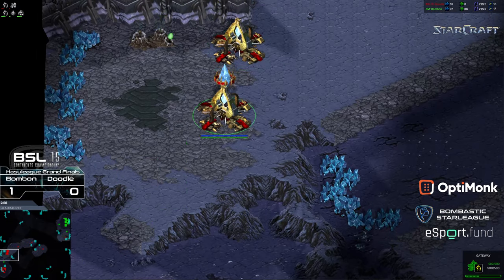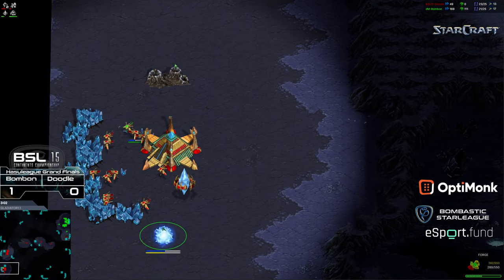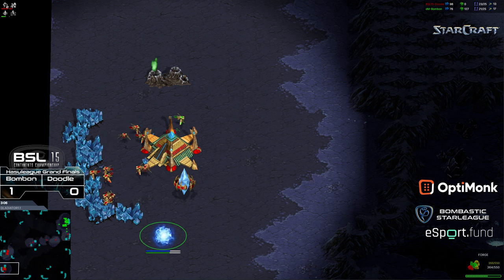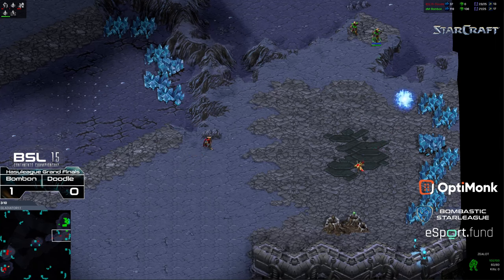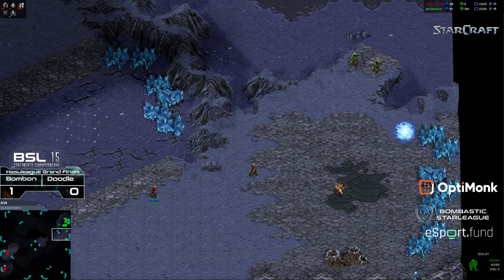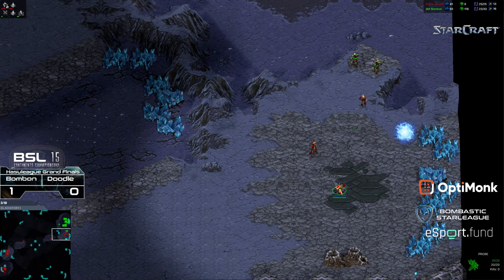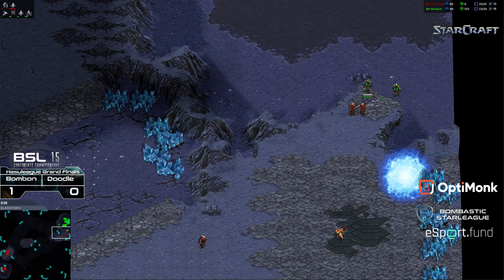Bon Bon, seeing the two gate at the front, has to recognize that this is going to be potentially excessive zealot pressure. A forge is actually being planted, so this is potentially going to be a cannon-in for Doodle from the high ground. These zealots need to respond right now. Bon Bon not reacting to zealots here at the natural — a probe there as well, the zealot's holding short. But Bon Bon does need to react and push up and engage; otherwise, slowly, Doodle is going to be able to cannon his way down.